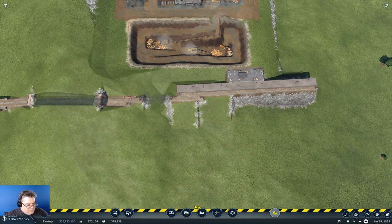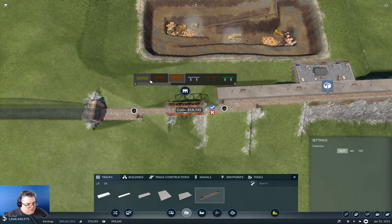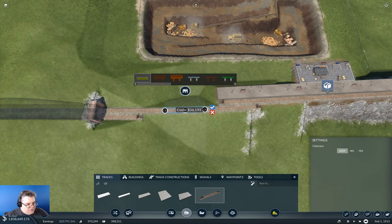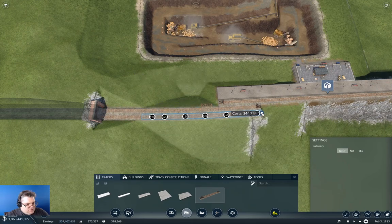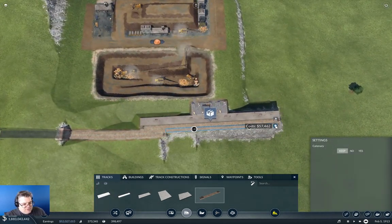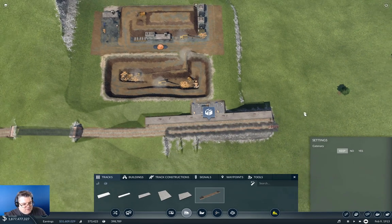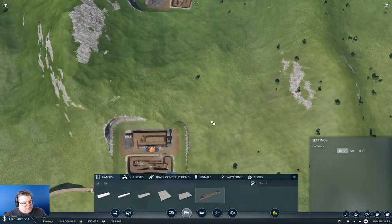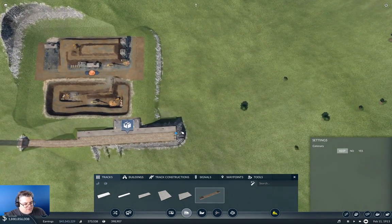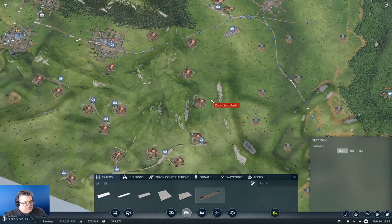Run that around with our cheeky tunnel. We've got a cheeky bridge there too — take that out. This here is going to be built up. So far so good. This needs to come out this way like that, and then we need to crank it around. We'll figure that out after we stick a station here.